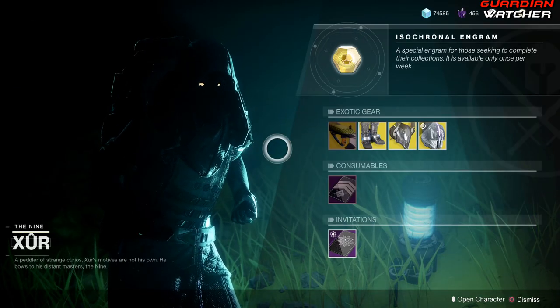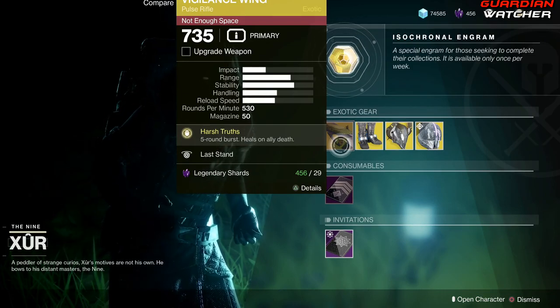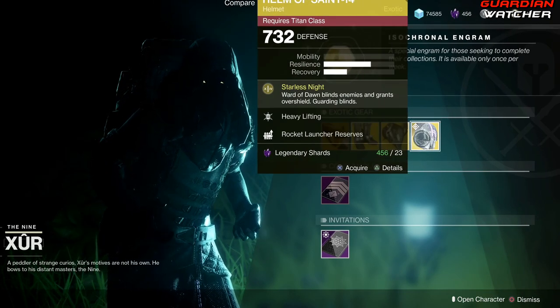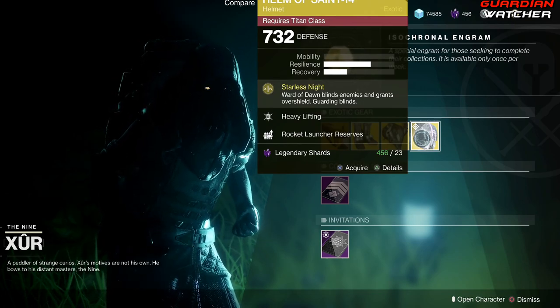Like always, we're going to start with the left-hand side. We have the Weapon of the Week, which is the Vigilance Wing — it's an exotic pulse rifle. Then we have the Lucky Pants for the Hunter, Nezarec's Sin for the Warlock, as well as the Helm of Saint-14 for the Titans.